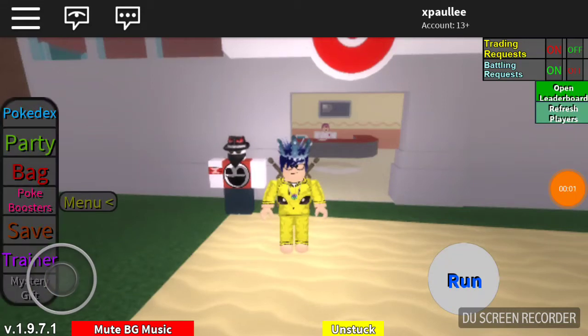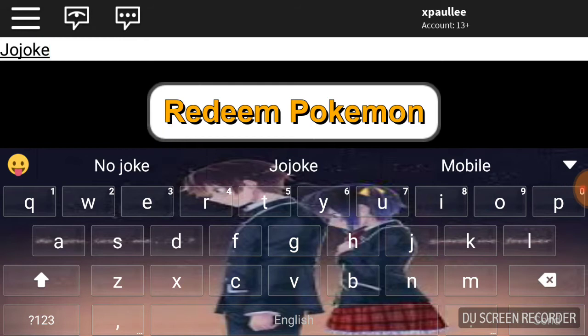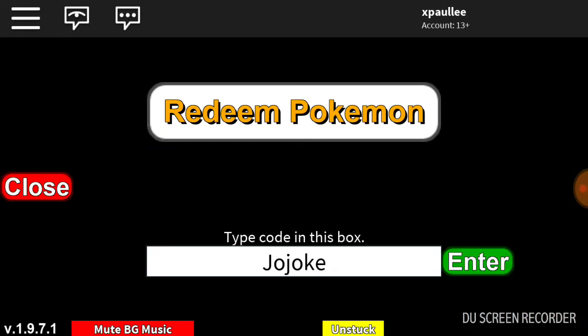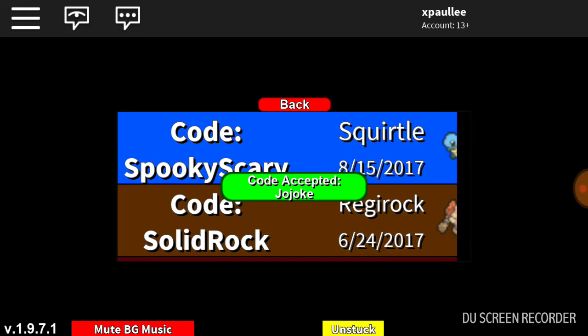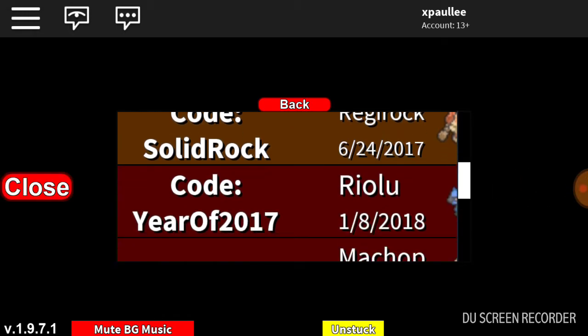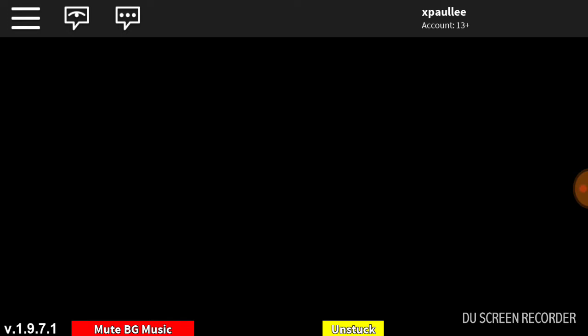Hey guys, welcome back to another episode of Project Pokemon mystery gift codes. Today I'm back with a code — I think the code is 'jojoke.' I don't know, Guarded Alpha Smithner just told me it, so I'm gonna believe him and it's gonna be on my Machop.